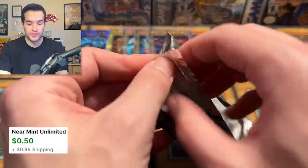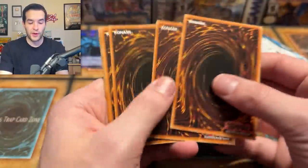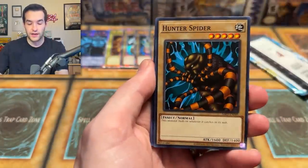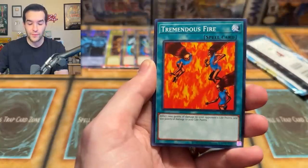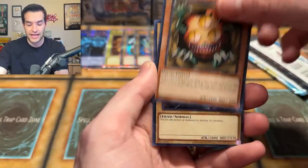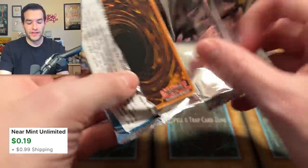Can we keep it up with Metal Raiders? Can we get that Petite Moth? Crawling Dragon, Electric Lizard — that's a Hunter Special. Hunter Spider and Ruxon Special at the same time. Saggy the Dark Clown, Tremendous Fire, Little Swords and a Veil. Sangan, and King of Yamimakai — final pack of this display.